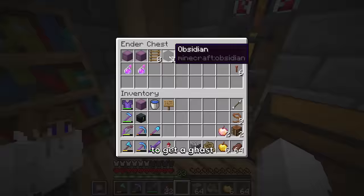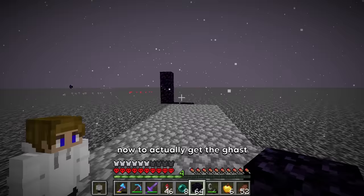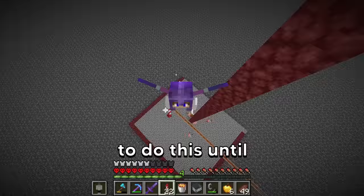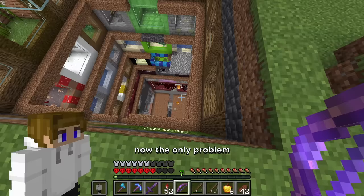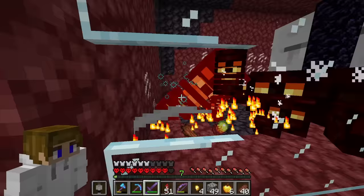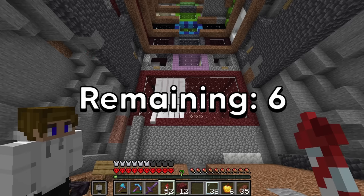Next up we're gonna get a ghast. To get a ghast, we're gonna need loads more obsidian. To actually get the ghast, we have to build a big portal and just continue doing this until one spawns. Yes, it's through! Now the only problem is how many magma cubes there are — let's just quickly kill them. Actually, I could just despawn them. And now they're all gone. Once we get rid of this nether portal, the ghast is now complete.